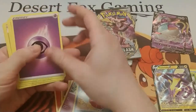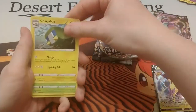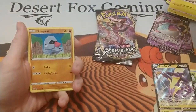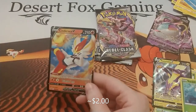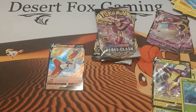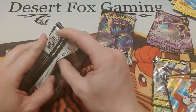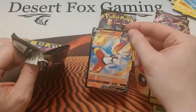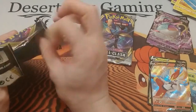Alright, we have a Psychic Energy, Indeedee, Charjabug, Metapod, Stunky, Clefairy, Voltorb, Nosepass, Winglebell, a reverse holo Surskit, and a Cinderace V — nice! So this is what I'm basing my new fire deck off of. I did have the Typhlosions, but I'm trying to move up in the game world, so we're doing the Cinderace V and Cinderace VMAX. Too bad it wasn't the alternate art or the rainbow, that would have been nice — because I now have five of these. Anyway, that's pretty good; we got two V cards in one box.